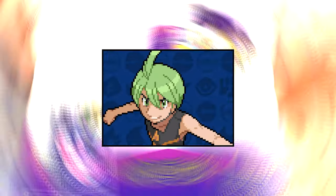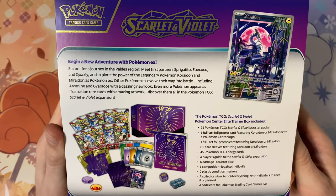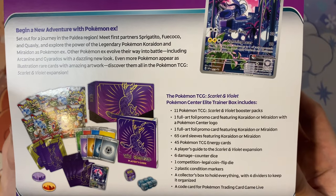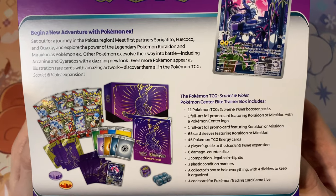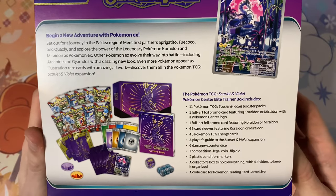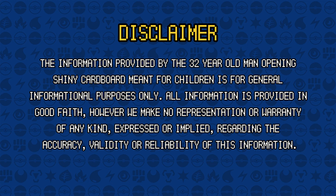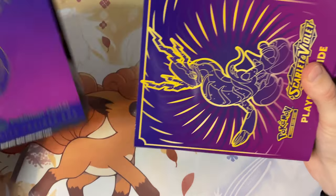"Begin a new adventure with Pokémon EX" — so this is the back of the ETB showing everything inside. We've got 11 booster packs, a full art promo card featuring Miraidon, some sleeves, and so on. You guys have seen me open Elite Trainer Boxes — we only care about the packs and the promo, everything else is just garbage. A little disclaimer before I get into this ETB: I've not actually played the new games, so this could be an absolute shitshow — but it's going to be good banter. Let's crack on.